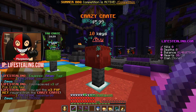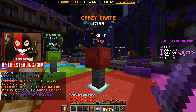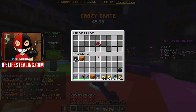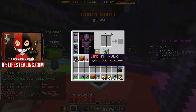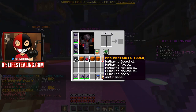Let's go ahead and open up the ten crazy crates. We got three PvP keys, we got a max netherite set of tools - that is insane. Three more PvP keys, another set of max netherite tools, which is basically just a free shulker box. More PvP keys, ten million dollars - that's amazing. Another ten mil. We got life. Another set of max netherite tools. Literally another set. I'm getting that a lot actually.